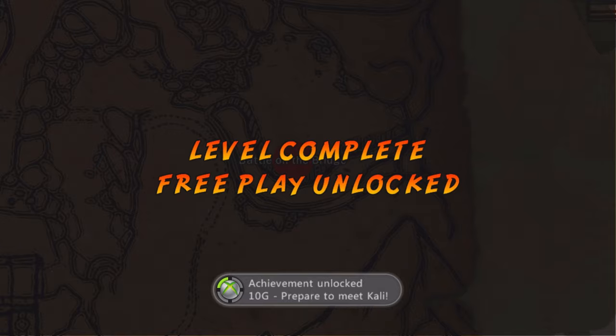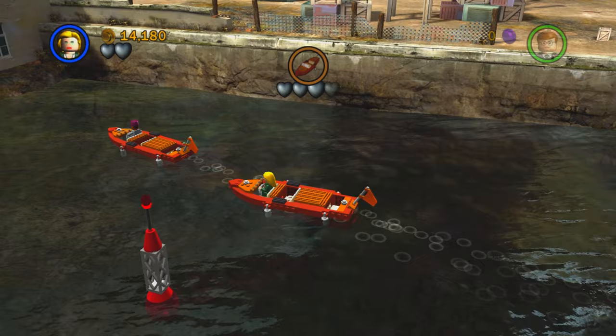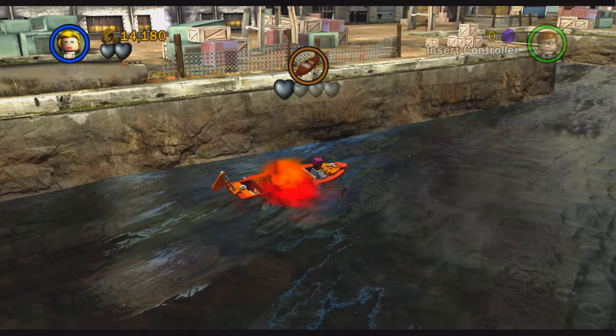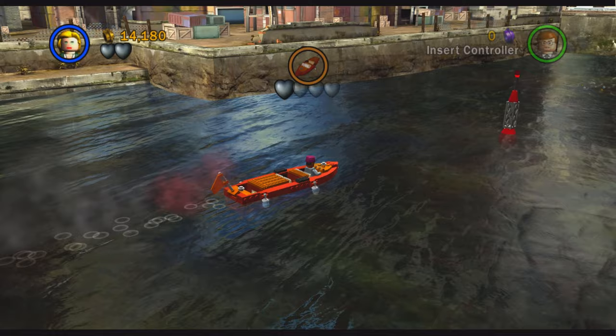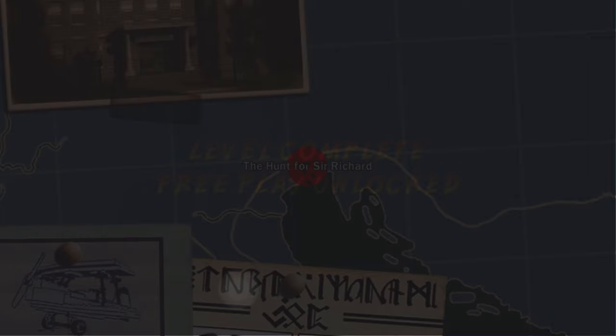For the next achievement, we played in a boat level, which had me nervous. We had to take down a guy in his boat to defeat the boss. I hate levels where you have to be in a boat or a plane — we saw it in LEGO Batman and LEGO Star Wars — but this was the only time in LEGO Indiana Jones where you weren't on the ground, so it barely happened. We eventually beat him and got the achievement for completing level 13.